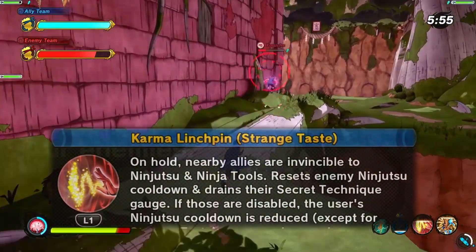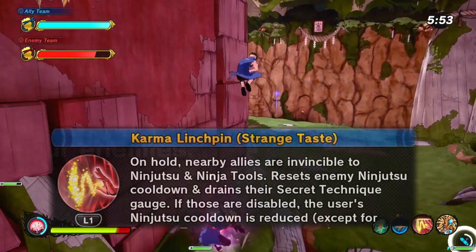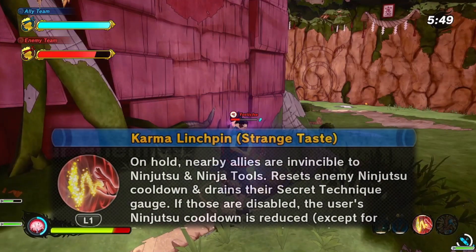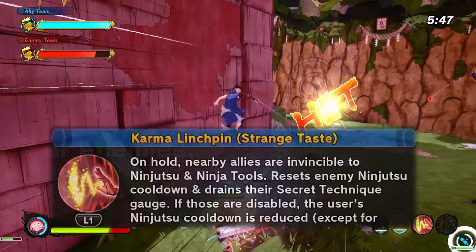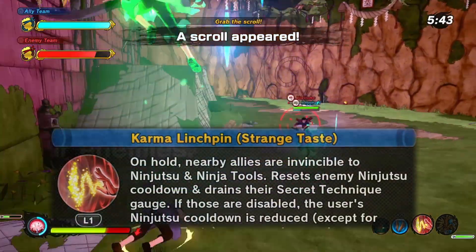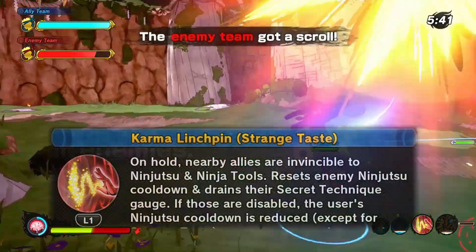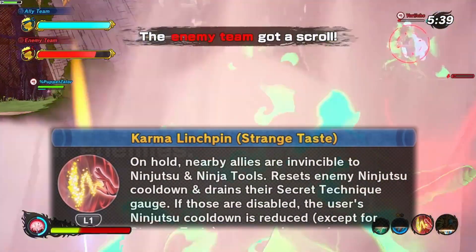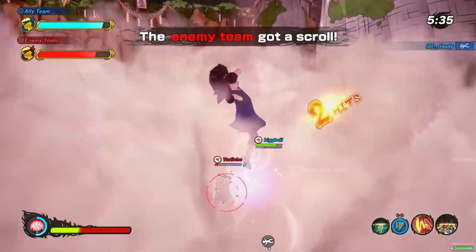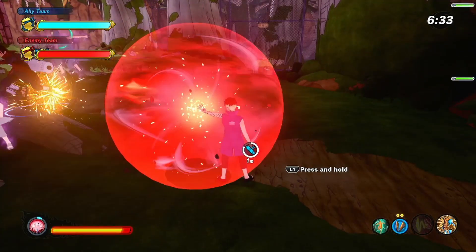This one is called Karma Linchpin Strange Taste. It has a 20 second cooldown, one in power, and one in range. On hold, nearby allies are invincible to ninjutsu and ninja tools, resets enemy ninjutsu cooldown, and drains their secret technique gauge. If those are disabled, the user's ninjutsu cooldown is reduced, except for Strange Taste. It also has increased damage, and you charge your ult while you're doing this.